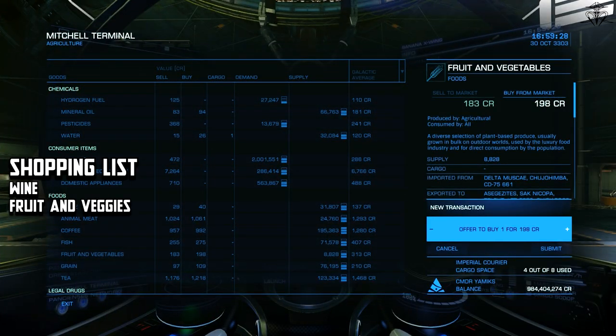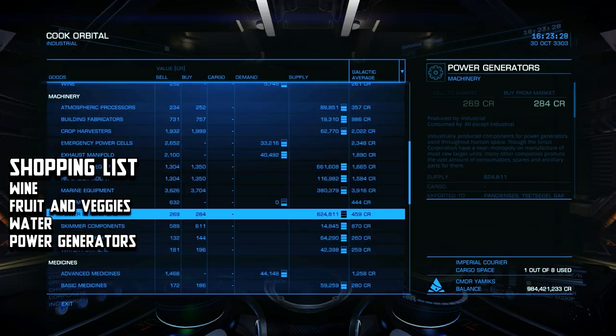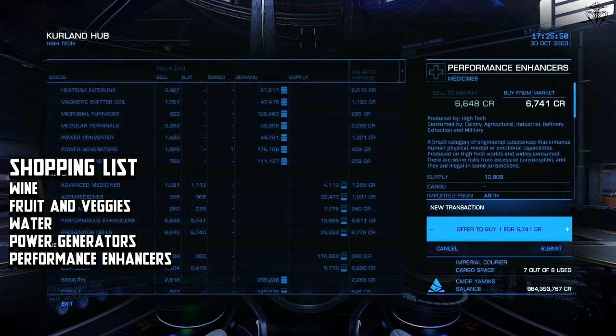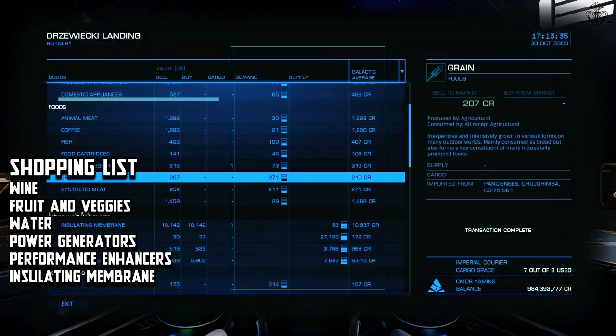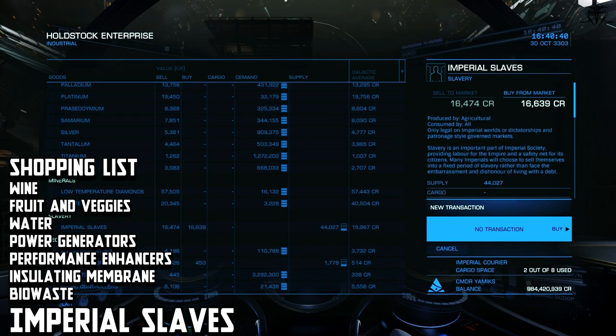Fruit and vegetables — always important, so pick plenty. Water to wash everything proper. Power generators — crucial to make things cook without disruptions. Performance enhancers — let's call this the secret sauce of our main course. Insulating membrane — important for making sure that the food doesn't get overcooked. Biowaste for the flavor, and our final ingredient: Imperial Slaves.